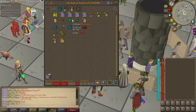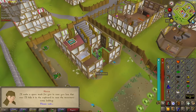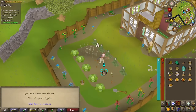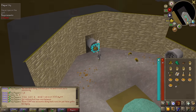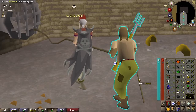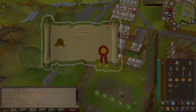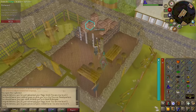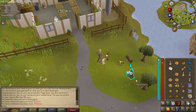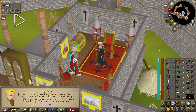We grabbed some quest items and went to work. We scored a sweet mask and then dug our way into the sewer. With the power of teamwork, we completed Plague City. Next was a heist and a smuggling operation that got the attention of the king. Biohazard complete.